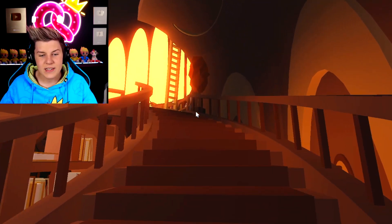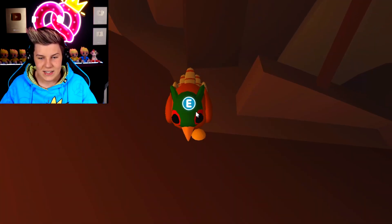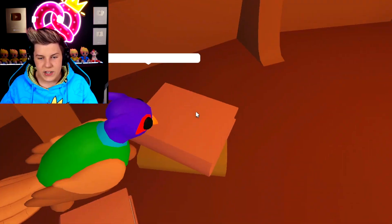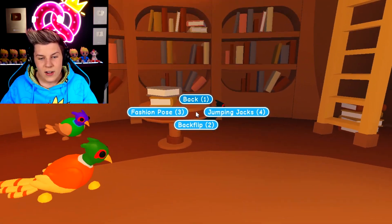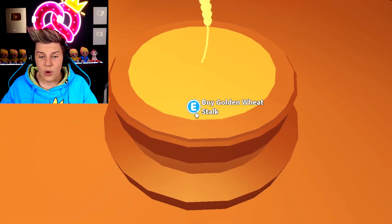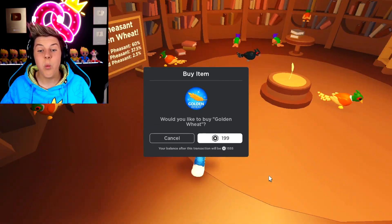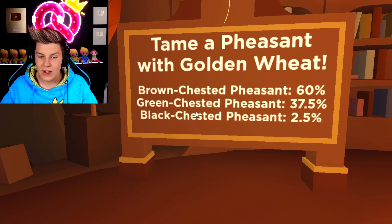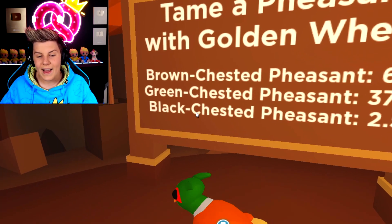If we head up these stairs, we can see some more. We've got the little pheasant pets: the brown-chested pheasant, the green-chested pheasant, and the black-chested pheasant. To get these pets, we need a golden wheat stalk, which costs 200 Robux for just one. That gives a 60% chance of getting a brown-chested pheasant, 37.5% for a green-chested pheasant, and 2.5% for the black-chested.